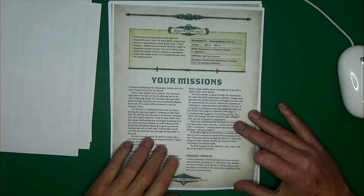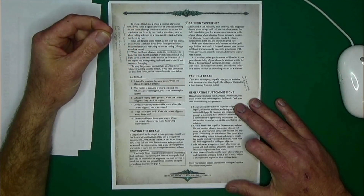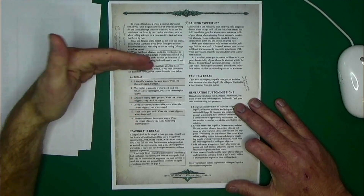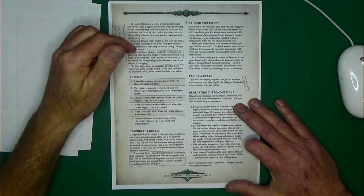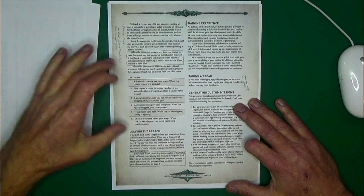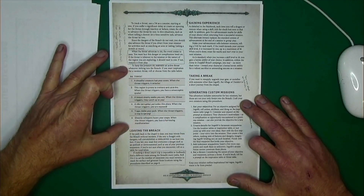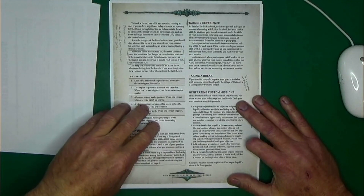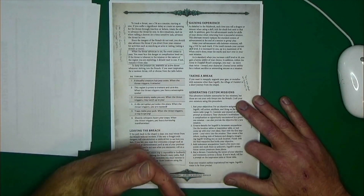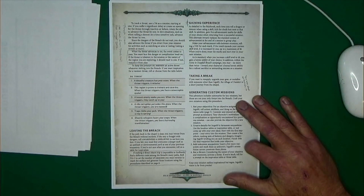Then we talk about mission threats. Basically, you use a D6, and whenever you have a significant delay or create an opening for a threat by failing a roll, you rotate your D6 up. Once you reach 6, whatever your threat is will happen. They give you a cool little chart for some other threats if you want to roll for your own adventures. If you roll a demon on a time-sensitive task, you may advance the dice two times, which can really speed up your adventure.